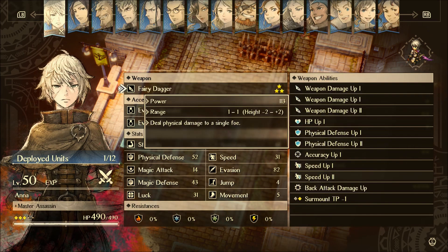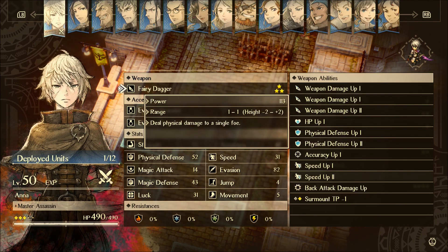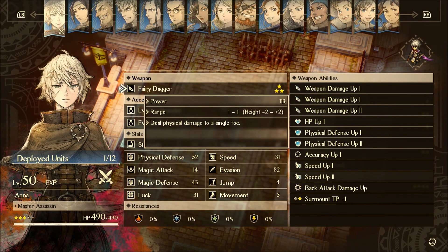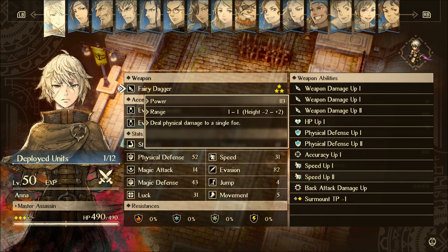Let's start out with her stats. She has 54 strength — pretty middle of the road. She's actually not that strong, to be completely honest, and she doesn't do that much damage with her dagger. That's the real problem. It's not that she's got low strength; it's because her dagger damage just isn't that great — only 113. So she's just not really going to be packing that much of a punch.